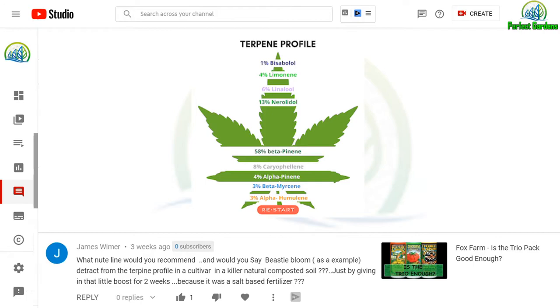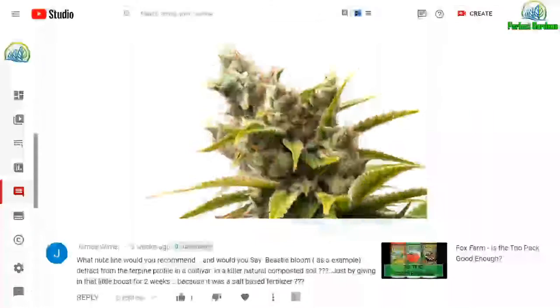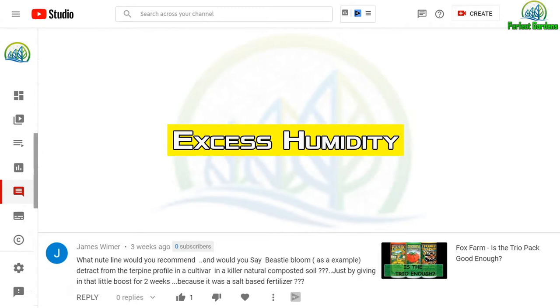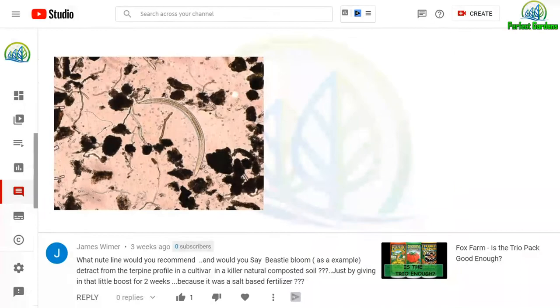Above 900 parts per million will affect your terpene profile. Anyone who has ever used old school products like Fossil Load or The Hulk — those types of products get these big golf ball-sized flowers, but the oil production on the plant is horrible. It doesn't have great smell and you've got a lot of weight, but normally people using those products end up running into botrytis because of excess humidity issues inside the flowers.